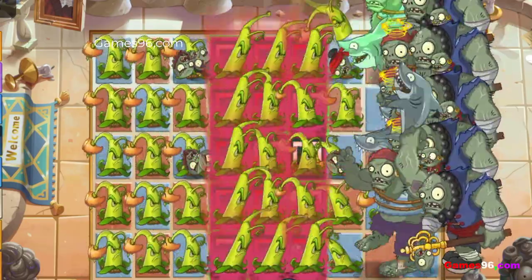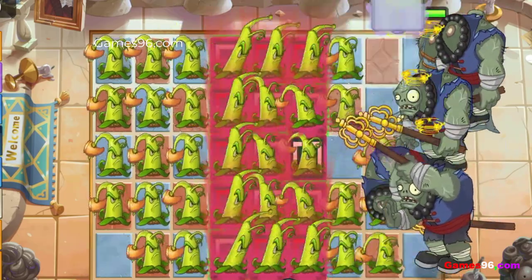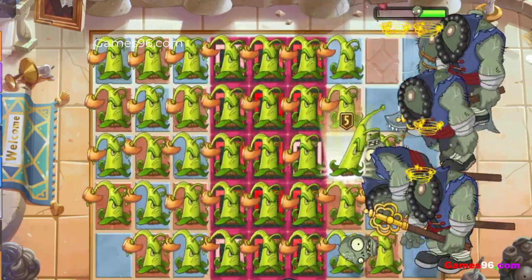When fed with plant food, Hammerflower summons a massive hammer that deals a massive amount of damage to zombies in a 3x3 area.